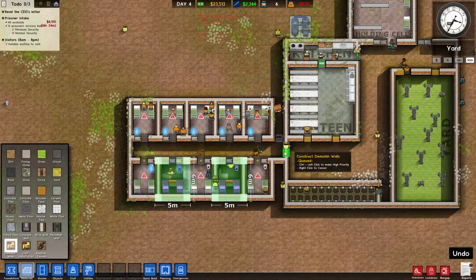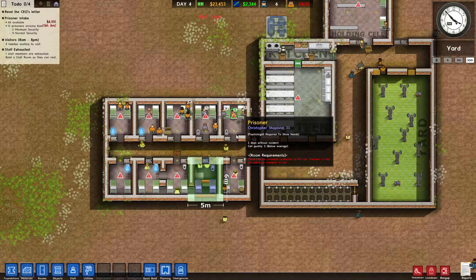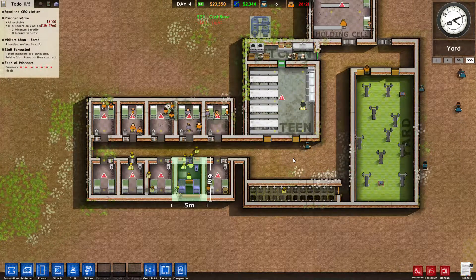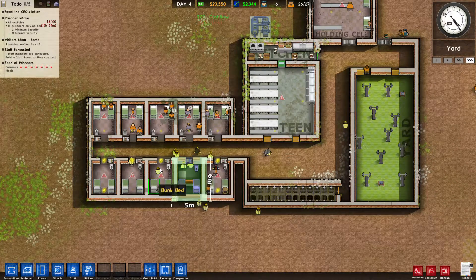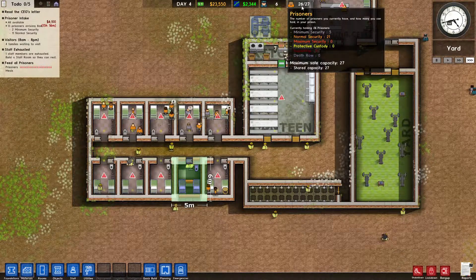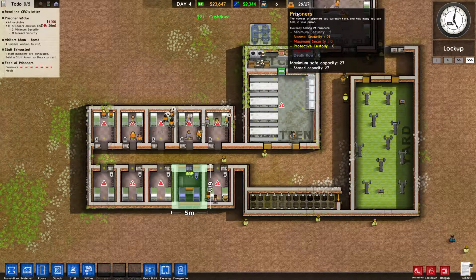Of course that's going to need power — you can see they're installing the lights. Now we need to hire a warden. Once he has an office, he'll run right to it and stay in there doing what he's supposed to do. There he is in his office walking around.